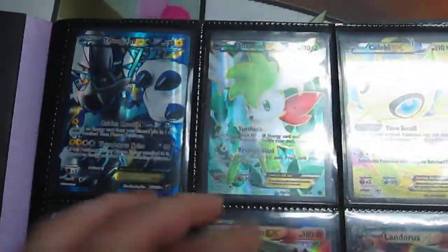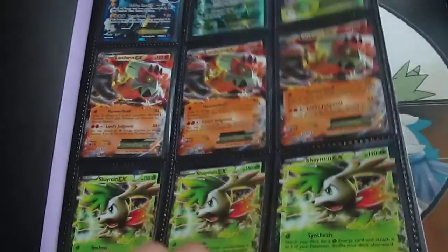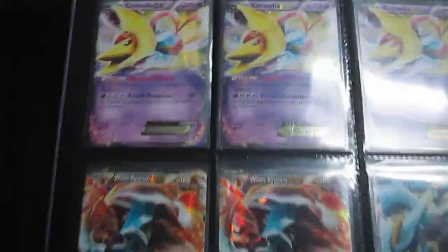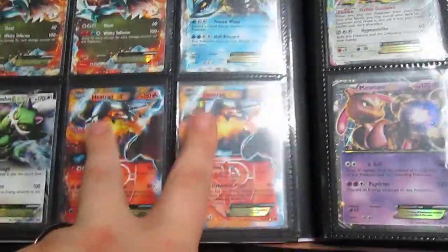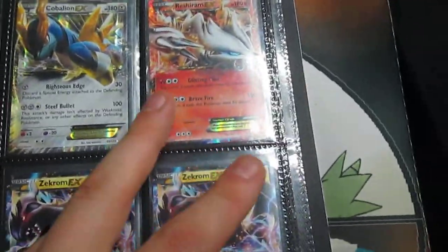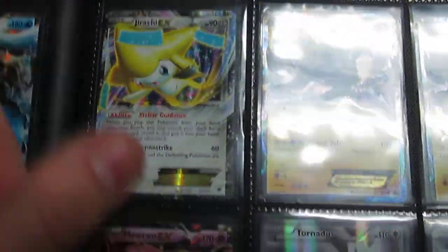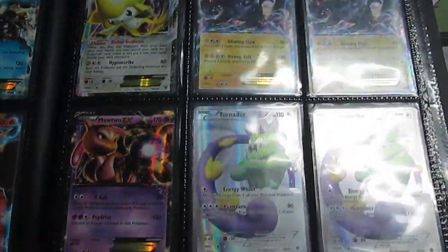I have Thundurus Full Arts, Landorus, Shaymin, Cresselia, White Kyurem, Kyurem, Tornadus, two Heatran, two Cobalion, Reshiram from Next Destinies, and then Jirachi EX from the new set. Two Promo Zekrom EX, Mewtwo EX Promo, and then three Tornadus Half or Full Arts.